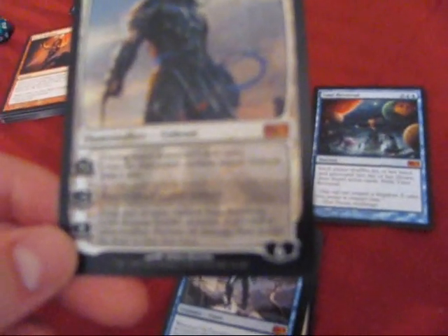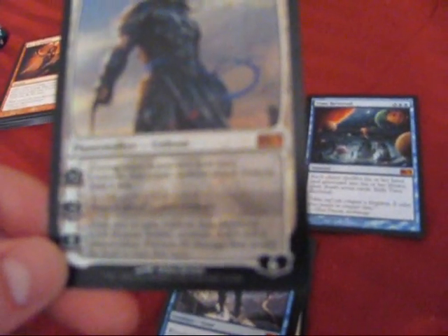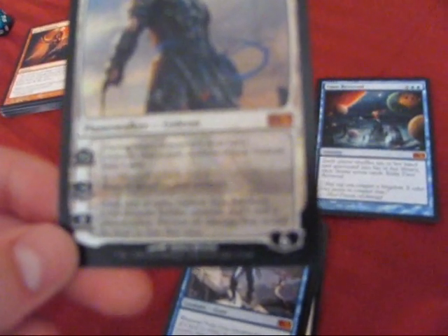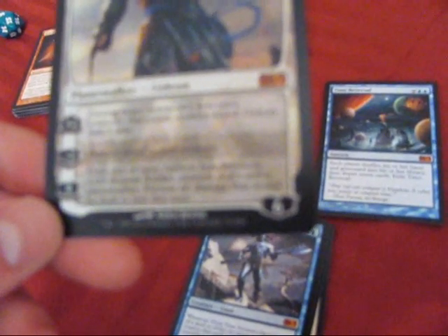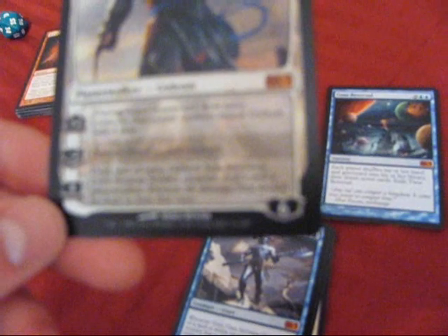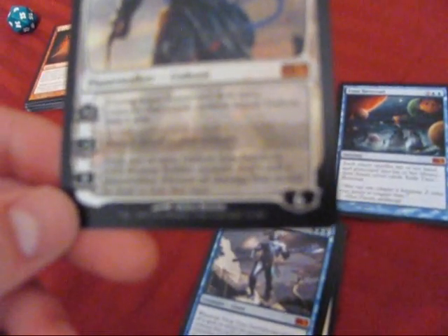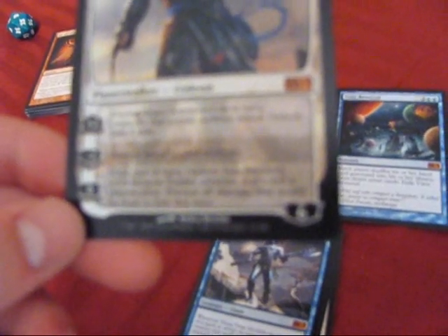You've already seen this, might as well show it to you now. I got a Planeswalker — Gideon Jura — and he's got three little special things. During target player's next turn, each creature that player controls attacks Gideon Jura if available. Destroy target tapped creature. Until end of turn, Gideon Jura becomes a 6/6 human soldier creature that's still a Planeswalker and prevents all damage that would be dealt to him this turn. So that's a Planeswalker.